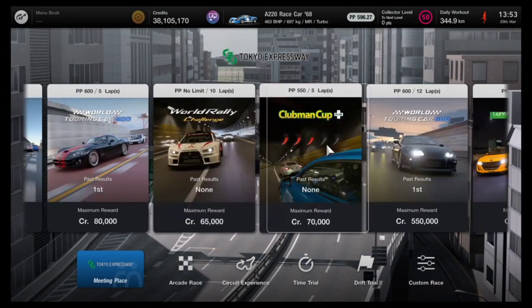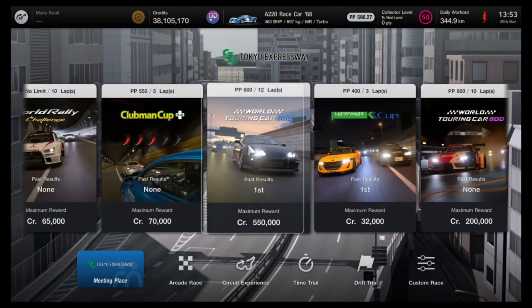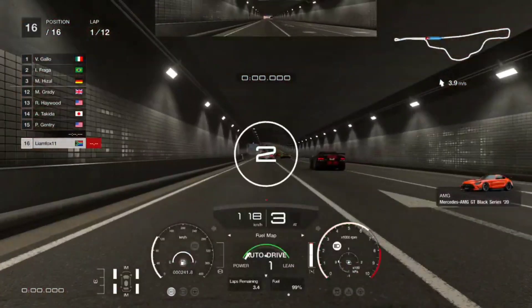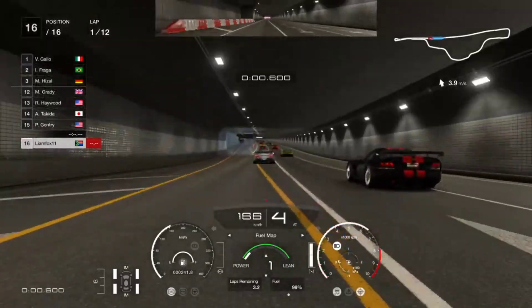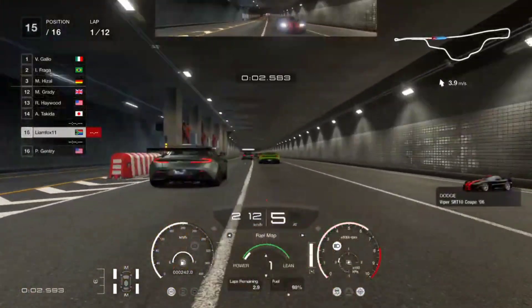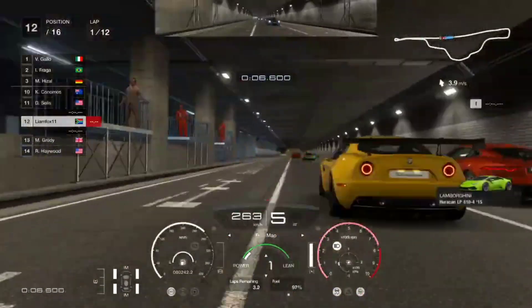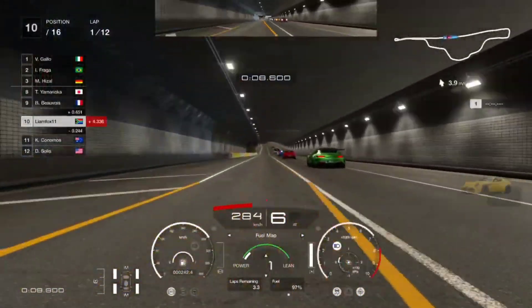The event we are going to be using is the WTC 600 around Tokyo Expressway. This is a 12-lap event that pays out 550,000 credits, but with your clean race bonus that bumps up to 825,000. When the event starts, make sure it is on fuel map 1. Also set your traction control to level 3 because this will reduce lap time and help you in the long run.